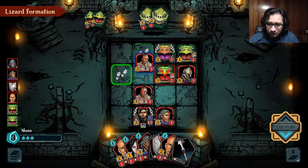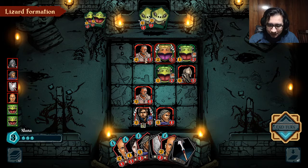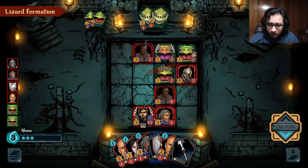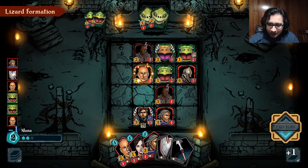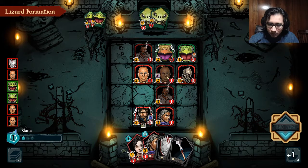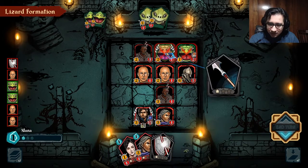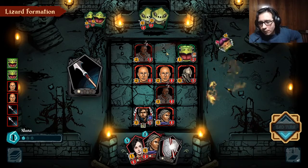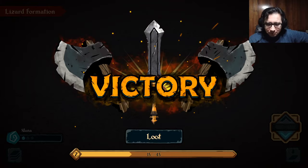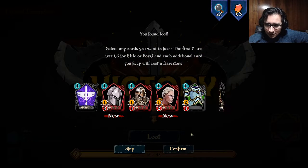Can we actually kill — I believe we can. Maybe we can attack with this boy, yes we can. And if we can, we can summon this boy, attack attack the champion, and then throw the javelin — and we won, just like that, in two turns.